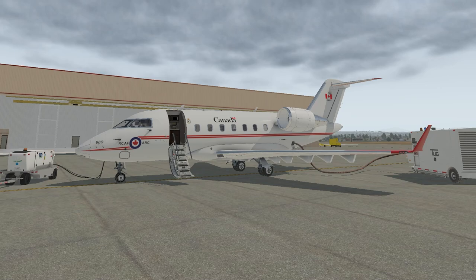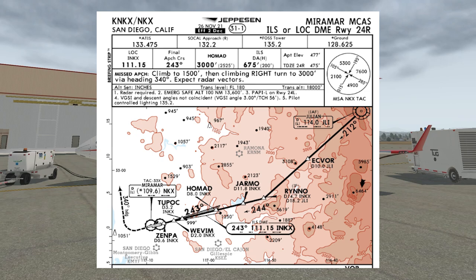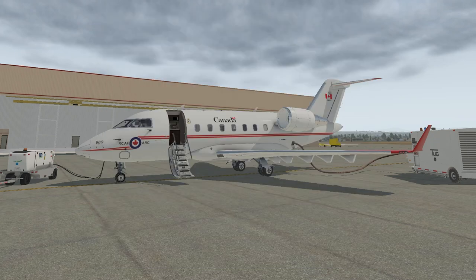We made it onto the ground here at Miramar, California, Marine Corps Air Station Miramar. The aircraft is set up for where we're getting ready for a departure. The day we arrived, we were on the approach and were put into a hold by air traffic control due to congestion at Marine Corps Air Station Miramar. During our hold, we decided to get our approach checks done.